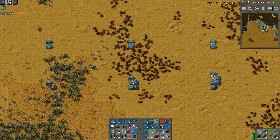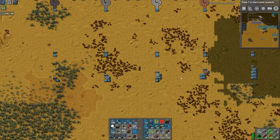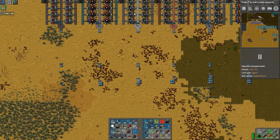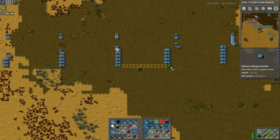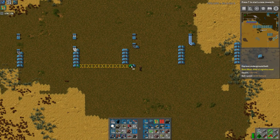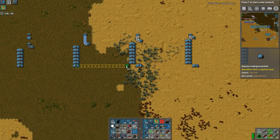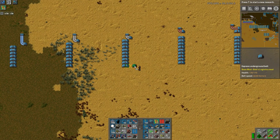Sometimes it goes up perfectly and sometimes it's one off. I think it's something to do with these things being split apart a bit - see this is all messed up on this side. But once I get it to this point... it's still messed up. Damn underground belts, bloody annoying. Now it's fine but I've just messed it up further up there.